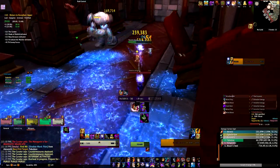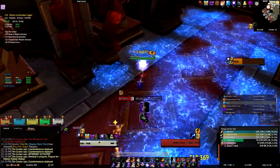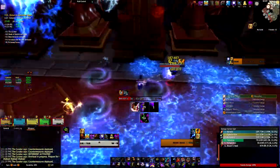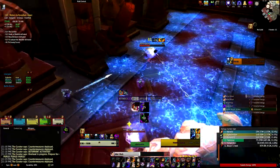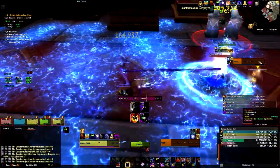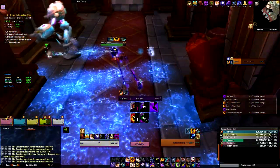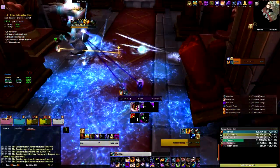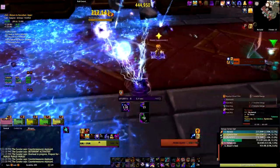Usually the instant cast you're using to move at the same time is Voidbolt, but since there are adds spawning during this fight it's also convenient to Shadow Word: Pain them and move if you need to move out of the zone. Of course, you don't always want to box yourself in to only those two casts — it's always better to take less damage instead of sitting in pools and eating all of them just to do DPS.